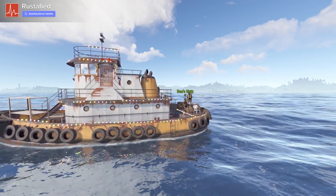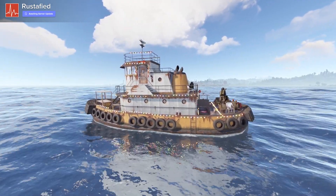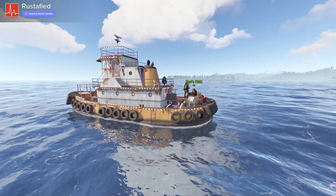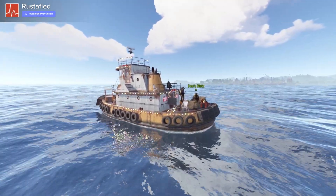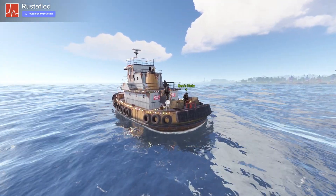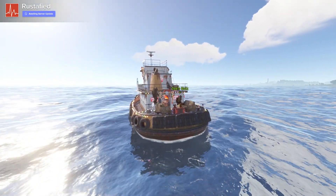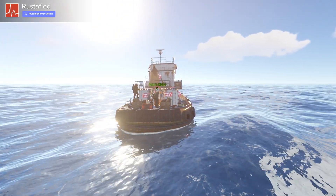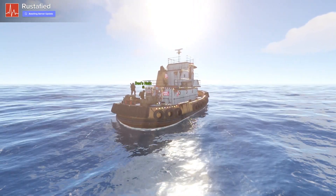Question from chat about deployables on the boat after it sinks: when the boat goes down, everything goes down with it — including players, who get pulled in with the sinking boat. Once it reaches the bottom it despawns, and everything deployed inside despawns with it. Player bodies do come back up and can be looted. It would be a great addition to have floating loot boxes like the RIB, but accounting for all the additional deployables from a coding standpoint would be much more complex.